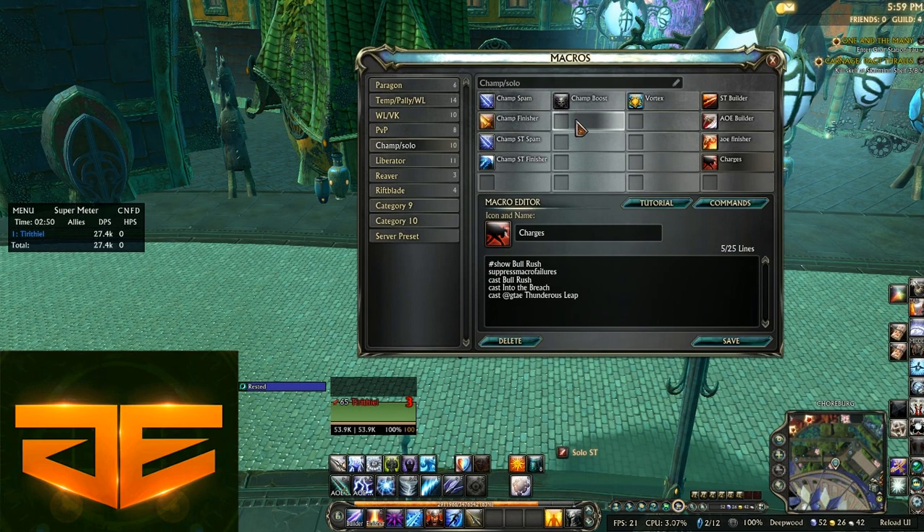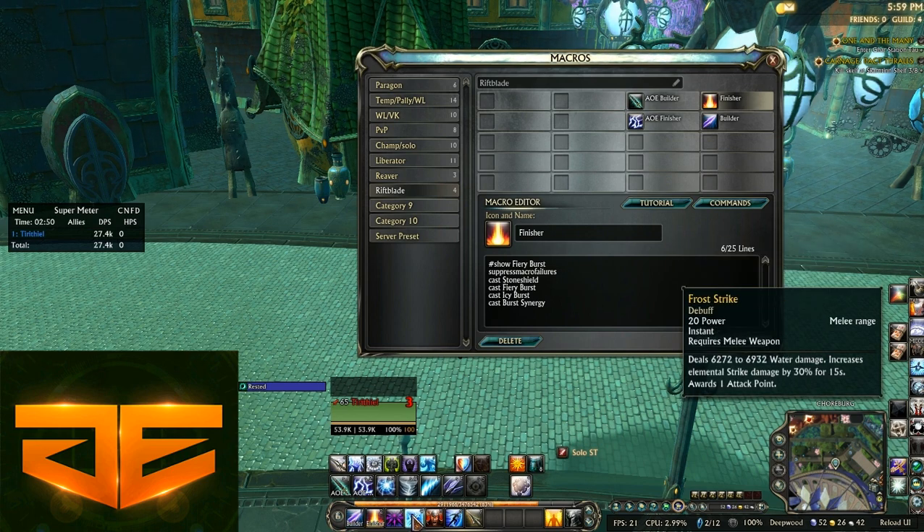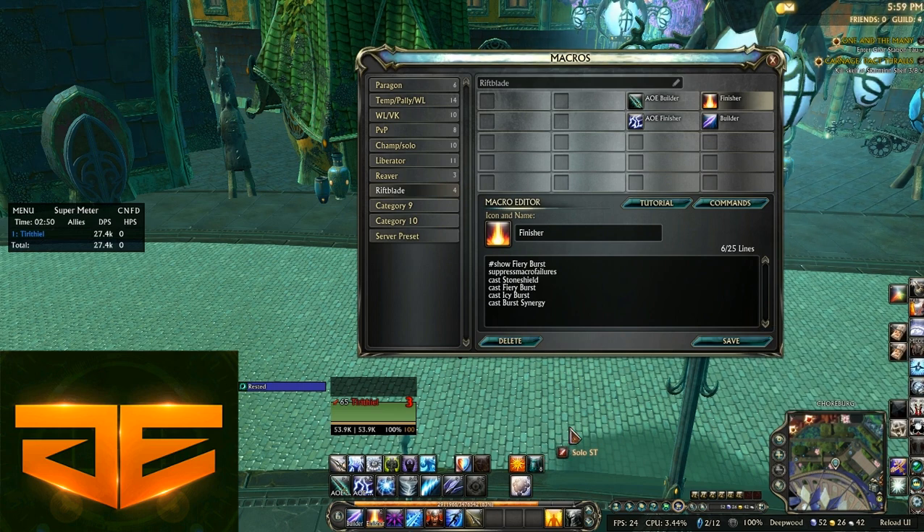On to the next section — Rift Blade macros. We have four macros: a single target builder, and a finisher macro which includes Fiery Burst, Icy Burst, Flame Spear, Frost Strike, and so on. Those all add debuffs to enemies to make them take more elemental damage. So we have a builder and finisher for single target.